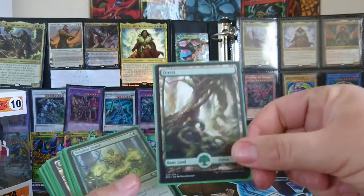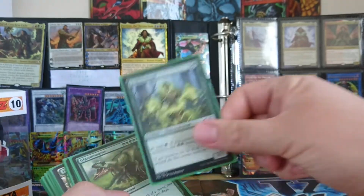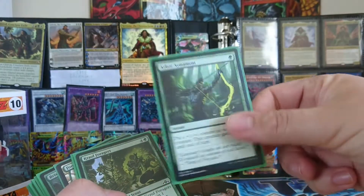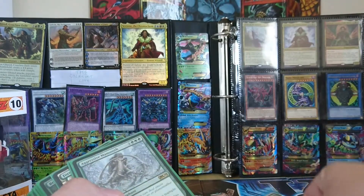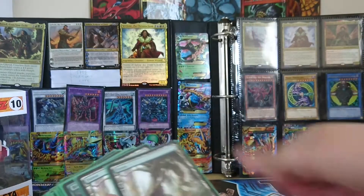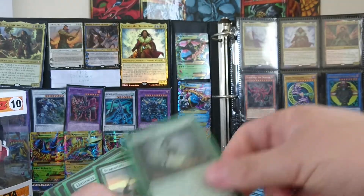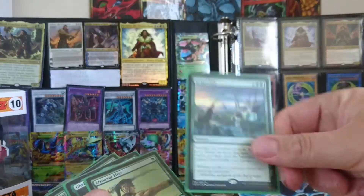Hungering Hydra — oh and I love this one — Forest, Leafkin Druid, Giganotosaurus, Arbor Armament, Crow Foragers, Aggressive Mammoth, Tumor, Forest, Bristling Boar, District Guide, Scapeshift.